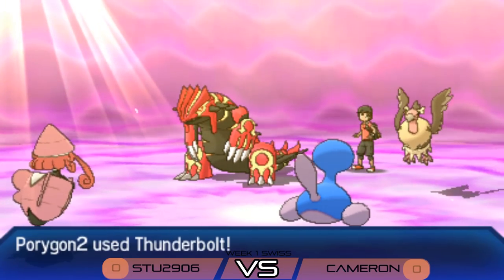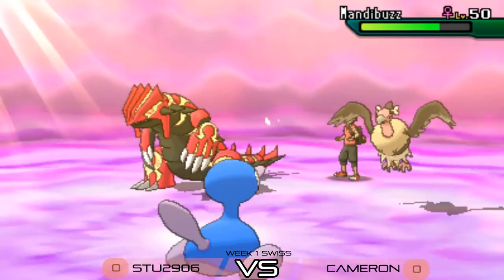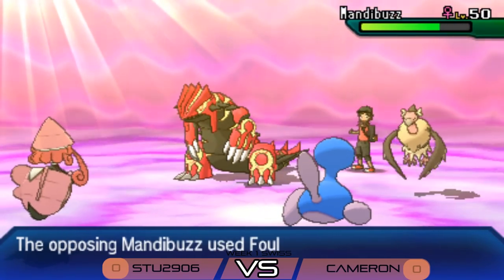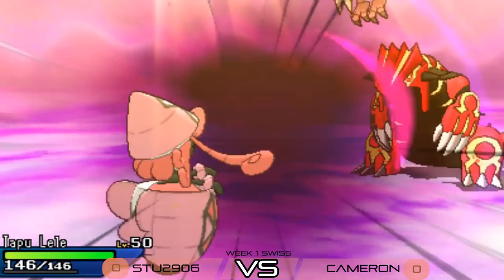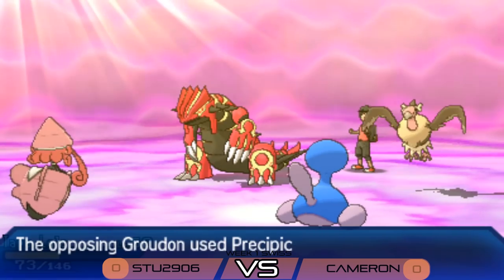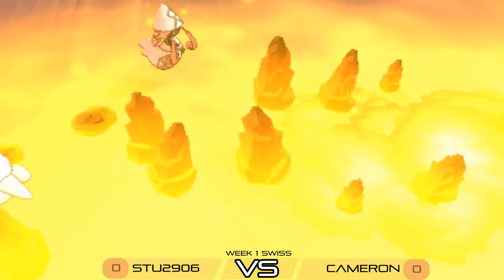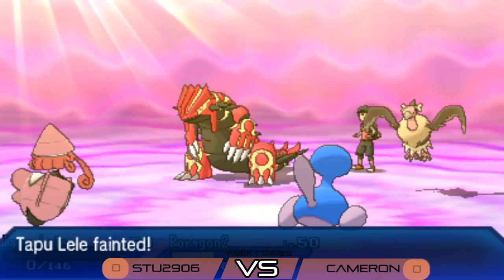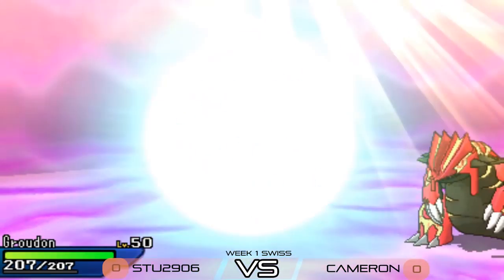Stew fires a Thunderbolt into Mandibuzz doing some chip damage, and Mandibuzz fires another Foul Play into Tapu Lele doing big damage. A Precipice Blades from Groudon — it underspeeds the Lele and hits both targets, taking the Lele down and dropping Porygon 2 to just under 50% health. Stew's own Groudon now hits the field.